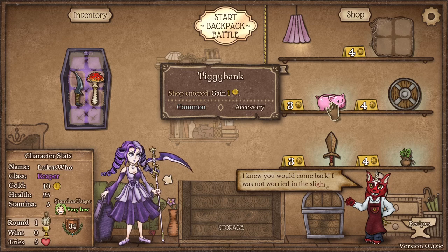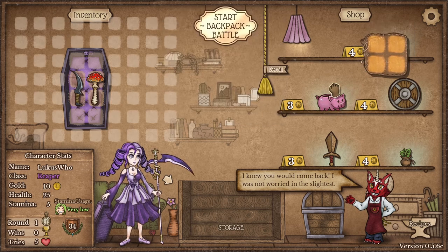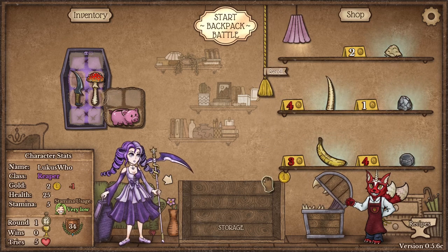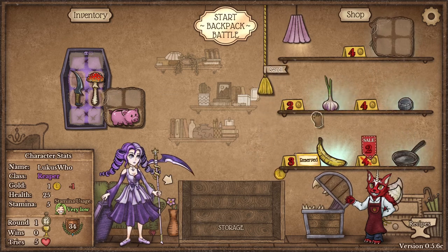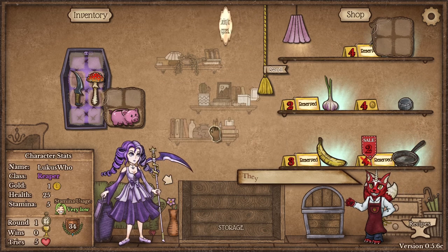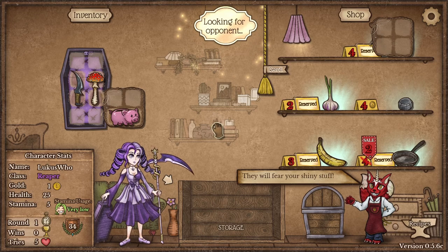Today, let's see how high we can get our poison damage per tip. But first, we'll grab more storage, piggy bank for money, and then we'll roll for stamina, storage, and food. Oh, we nearly missed out on the pan — I'm so glad you can reserve things after you've clicked next.